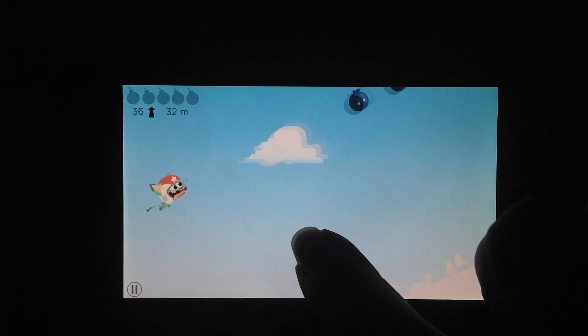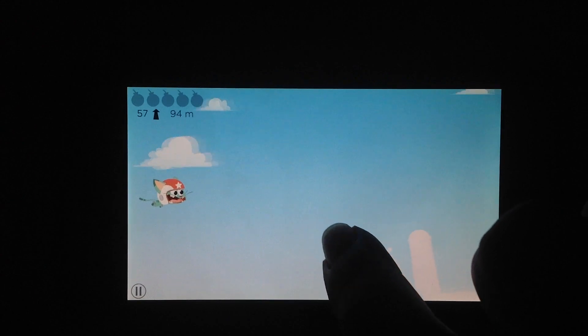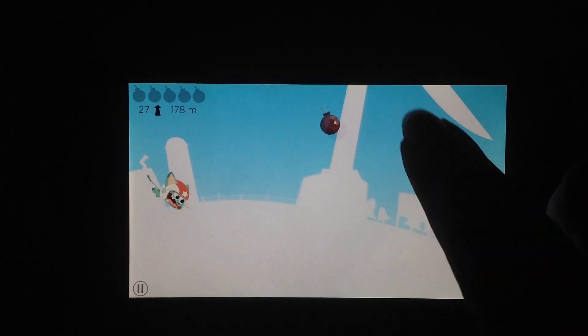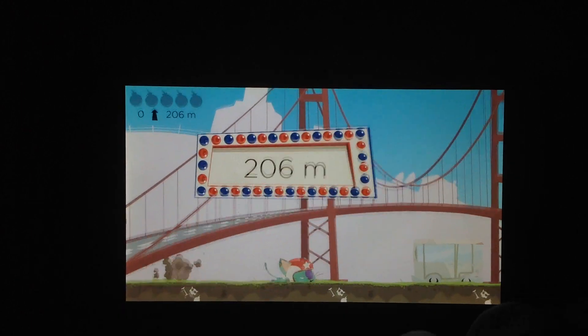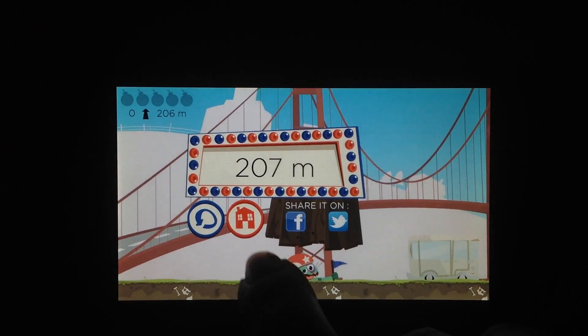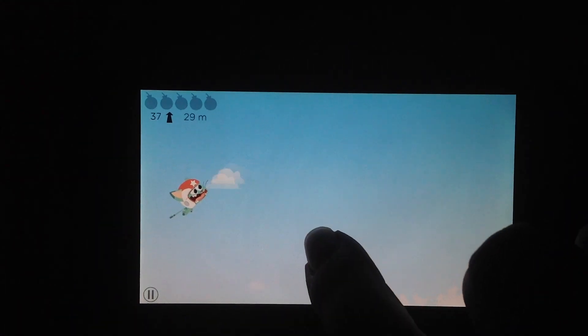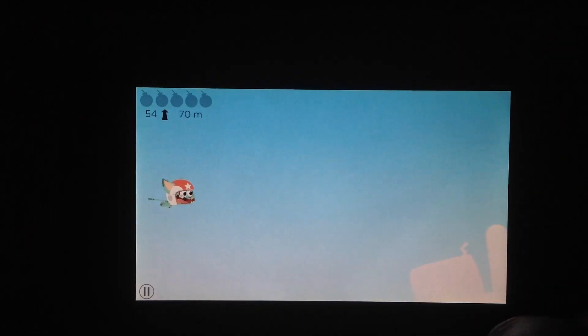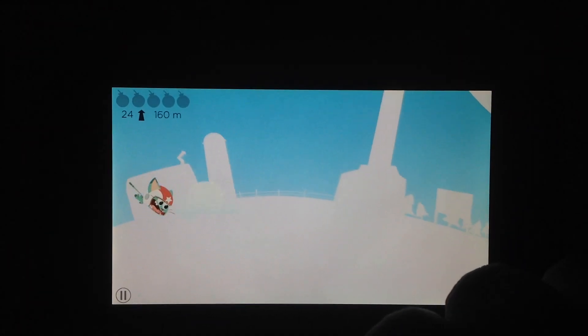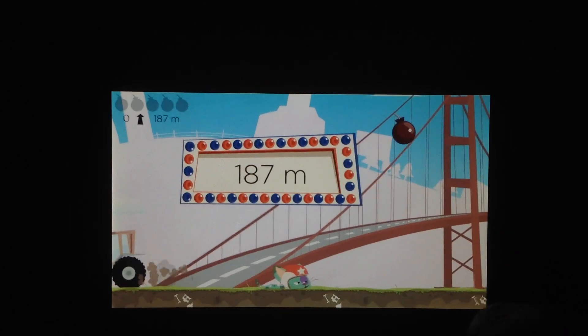As you travel higher with BoomCat, you'll encounter even more obstacles — I think they're like floating rocks in the sky — and if you hit them, it slows you down almost into a vertical dive. You're really at the mercy of the bombs on the map when it comes to how far you'll fly.